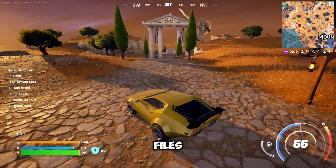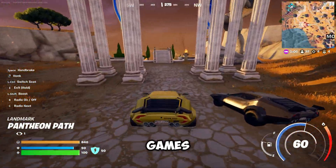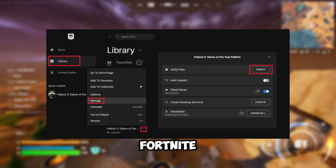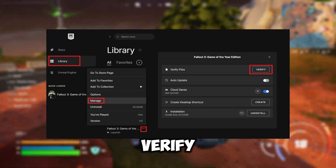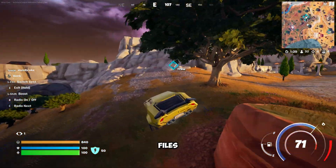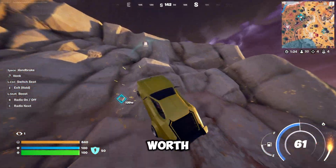First, ensure your game files aren't corrupted. Here's how: open the Epic Games Launcher and head to your library. Locate Fortnite, click on the three dots next to it, and select Manage, then click Verify Files. This will scan and repair any corrupted files that could be causing the crash. It takes a few minutes, but it's worth it.